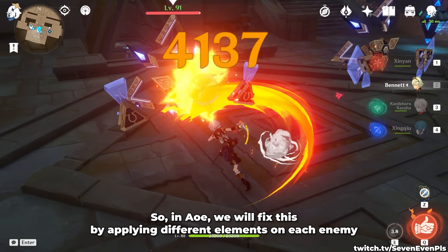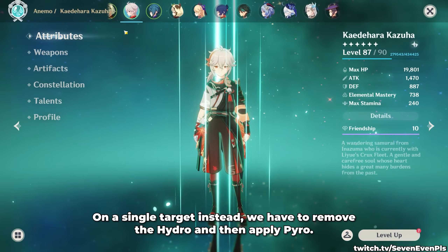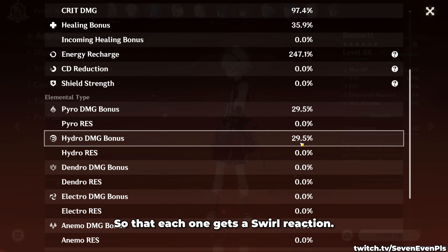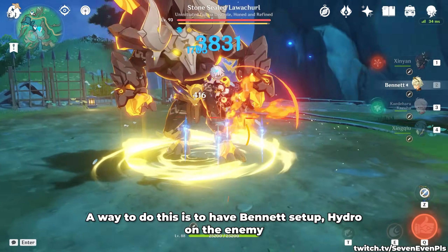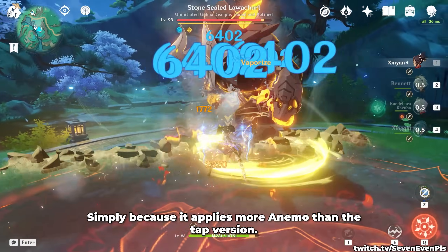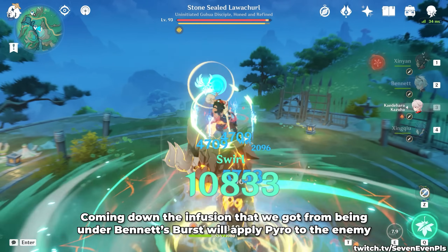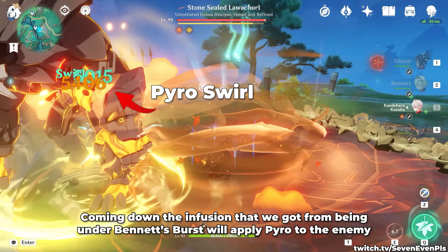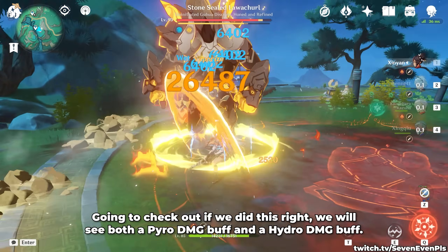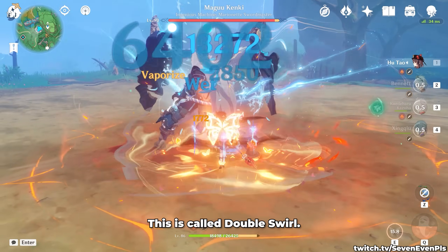So in AoE, we will fix this by applying different elements on each enemy and get the easiest double swirl possible. On a single target instead, we have to remove the Hydro and then apply Pyro, so that each one gets a swirl reaction. A way to do this is to have Bennett set up, Hydro on the enemy, and use Kazuha's hold version of the skill — simply because it applies more anemo than the tap version, so it's more likely to remove the entire Hydro aura. Coming down, the infusion we got from being under Bennett's burst will apply Pyro to the enemy, and then the anemo part will come out and swirl it.